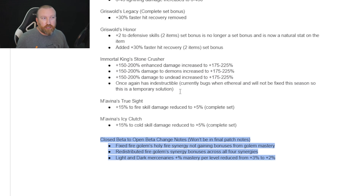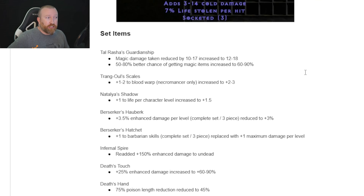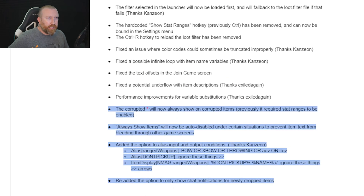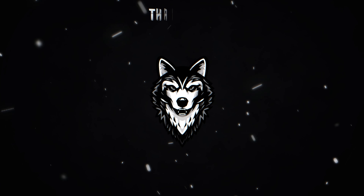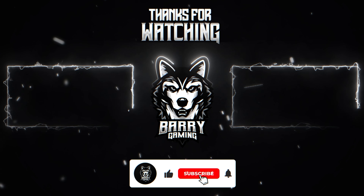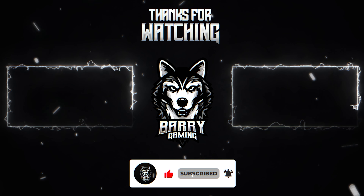Set items got little tiny changes — nothing super crazy. One thing worth noting is IK Stone Maul: it was supposed to be ethereal but there were issues with it not giving bonus damage, so they're putting it back to indestructible but buffing the damage ranges instead. There are also going to be continuous changes coming. A couple of new tier two maps are being added to the game as well, which is cool. That is everything you really need to know for Season 10 so far — if anything changes I'll hit you up with a video.